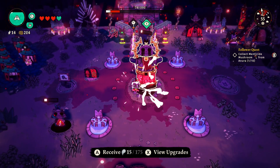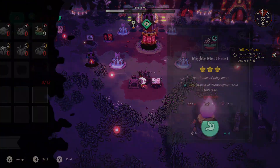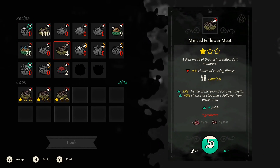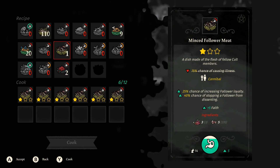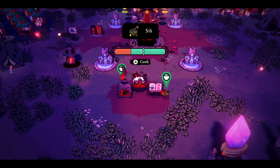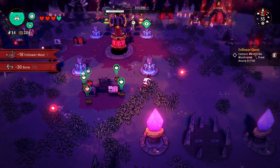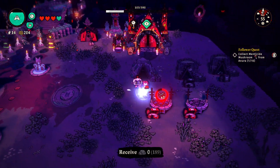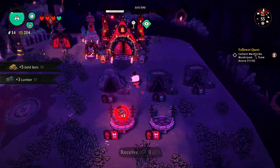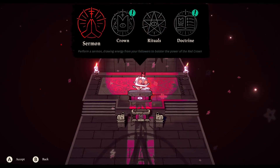I wonder if they generate more resources at night too because of that ritual. Let's make some more follower meals — no downsides to these. That should be enough. Let's hit cook this time. All right, let's go unlock a new fleece, and we also need to upgrade our scarecrow.